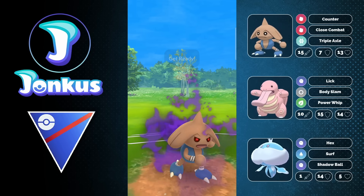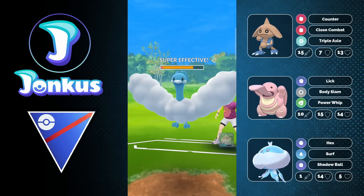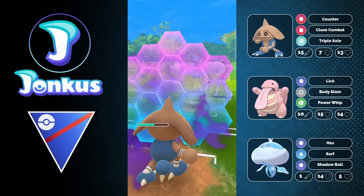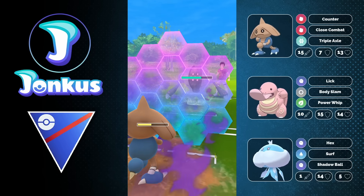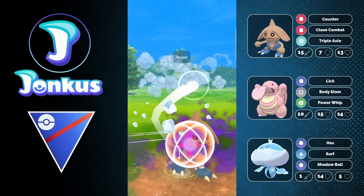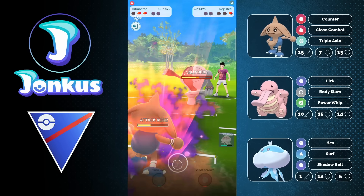Here again we have Noctowl against us. You just go for Triple Axel — even if they shield the move up, there's nothing they can do. They don't even shield it up and we do a ton of damage. We can use a shield and now we are an attack-buffed Hitmontop with a shield left against Registeel, and we can just go for the Triple Axel spam to get an even higher attack buff. It's a little bit risky, but I like the risk. The correct play here is to go for Close Combat, by the way.